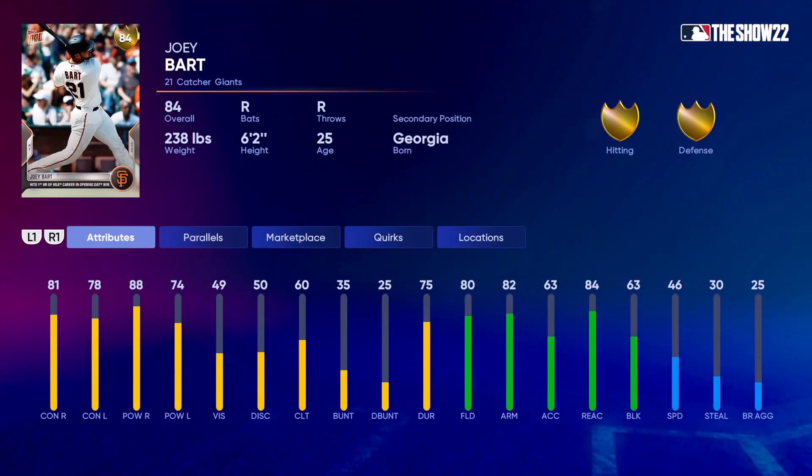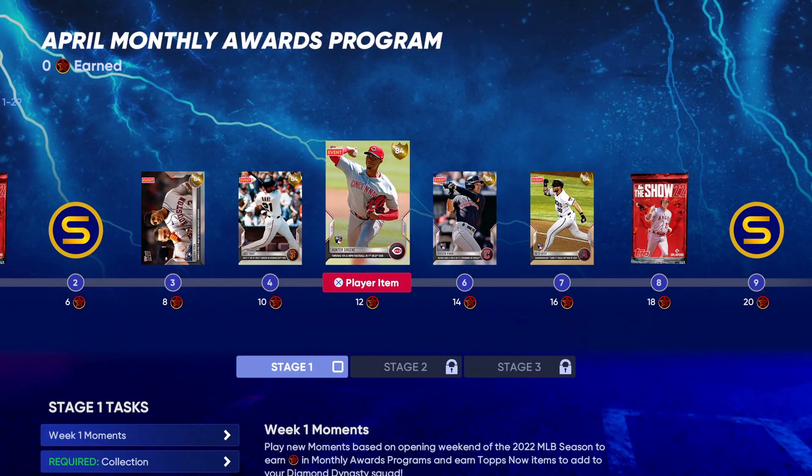You also have Joey Bart, who hit his first career home run on Opening Day. He's a catcher with good contact and power and decent defense — gold defense. Stats are 81 and 78 contact, 88 and 74 power, 80 fielding, 82 arm, 84 reaction. His blocking is a little weak at 63, but not a bad gold card at all.